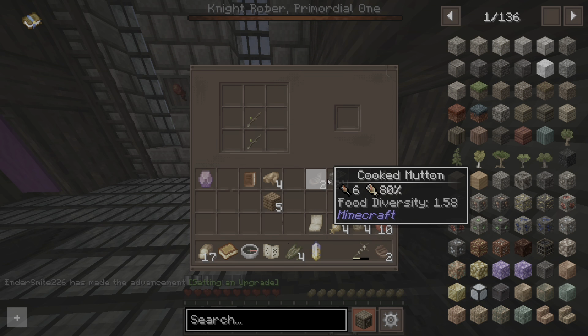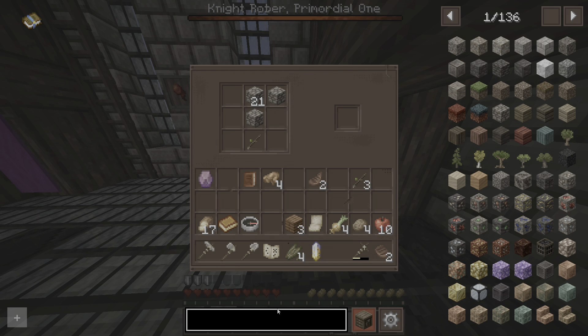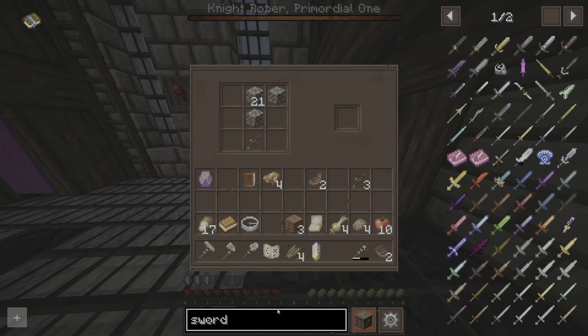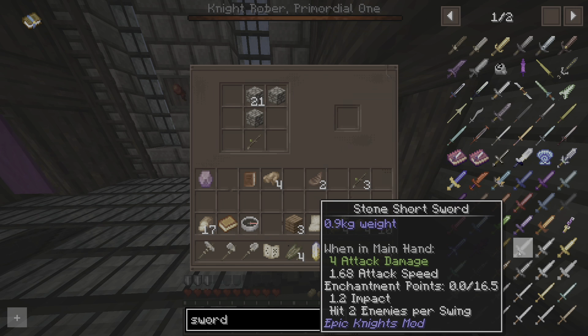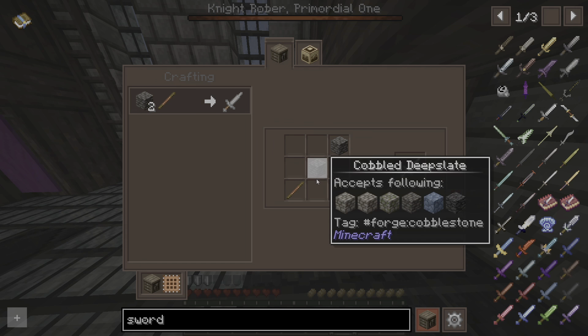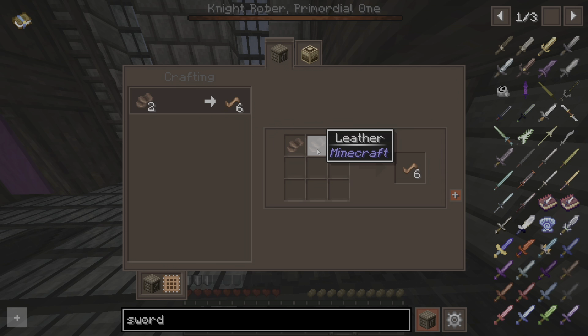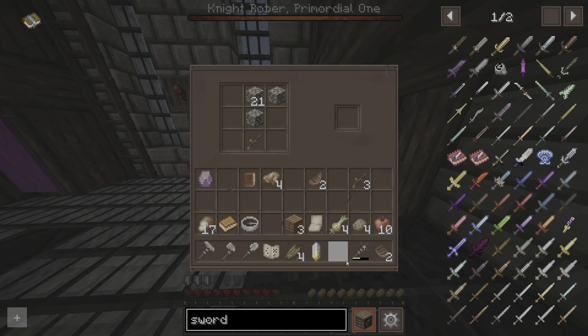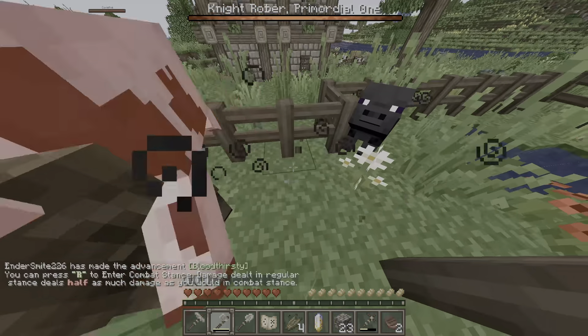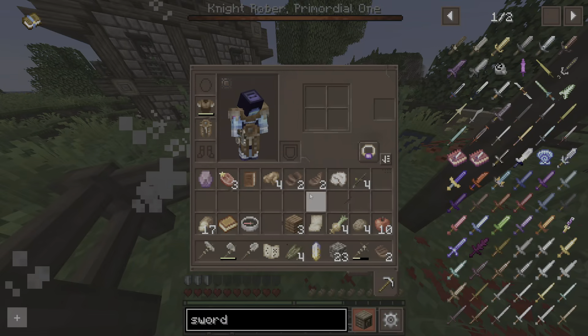Let's make a pickaxe, an axe, and a shovel. I wonder if you can make different types of weapons in this game. Let's search - sword. Wow, stone short sword! You can make lots of different weapons. How do you make this? I need a stick and leather strip, and I need two leather. This cow looks like it has an effect - I'm gonna get this cow. Two leather, that's enough.